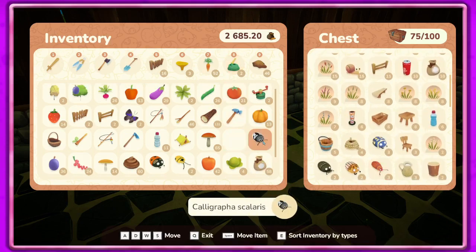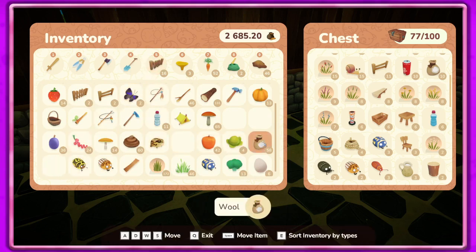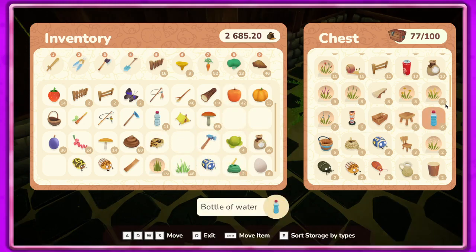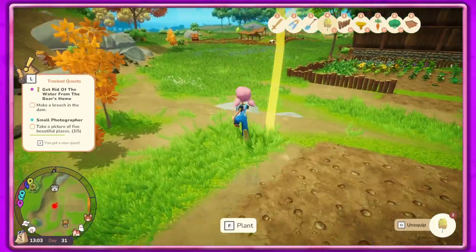I'm gonna put some of these bugs in here - we can make the bug terrarium. I got another frog too. I think I'm just gonna go ahead and sell some stuff. Let's get the nursery - there it is.